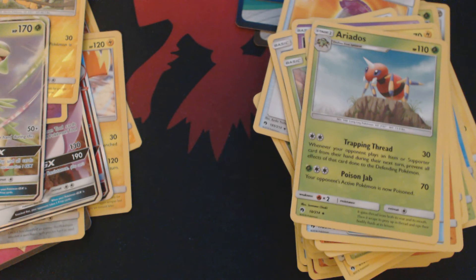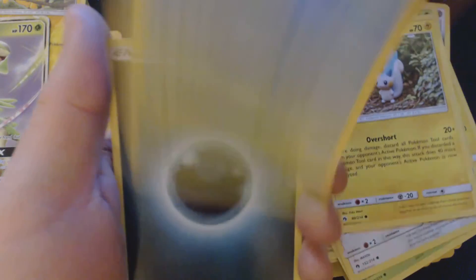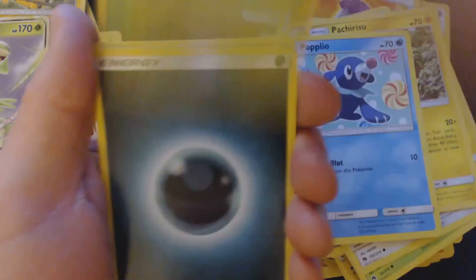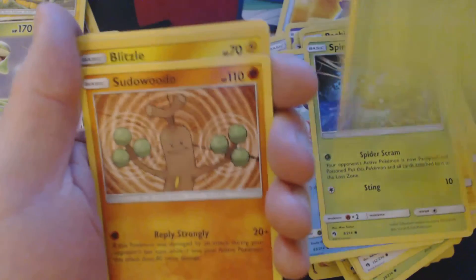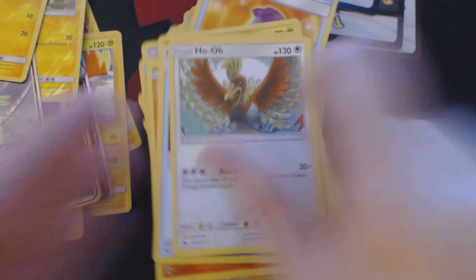Now for our final booster pack. Once again, none of these cards you're seeing me open today are available for sale or for trade — I need them to complete my set. Got here Trico, Chansey, Pachi, Popplio, Spinarak, Darkness Energy, Bayleef, Sudowoodo, Counter Gain, Reverse Holo Blitzle, and Ho-Oh.